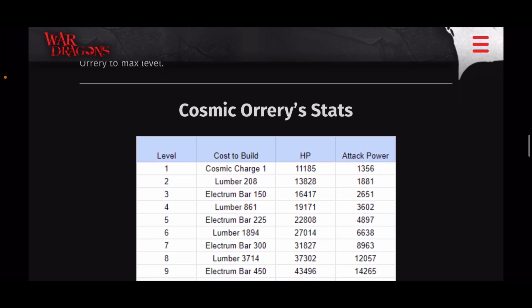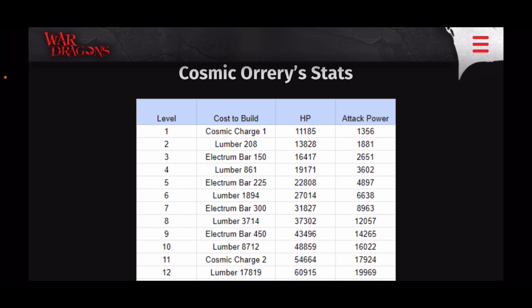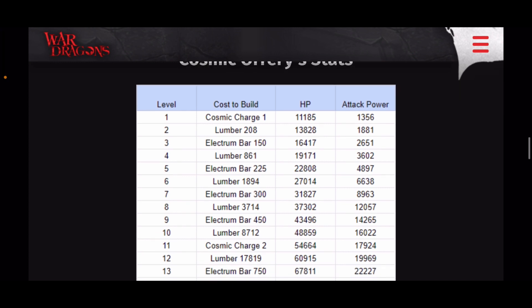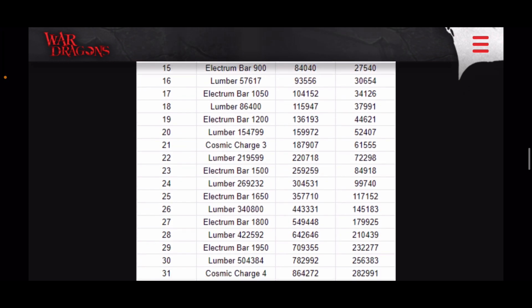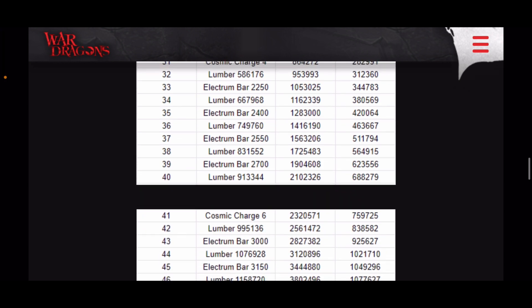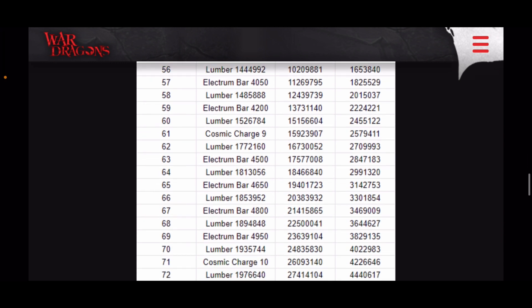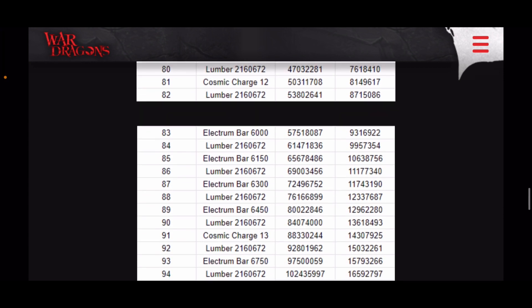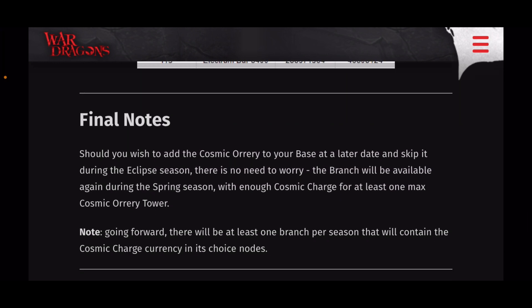How do you upgrade the tower? This is the kicker — it has a new resource, but not for the entire leveling process. It has a mix of electrum bars and Cosmic Charge. Level one requires one Cosmic Charge, then you'll do lumber and electrum bar upgrades, and it will rotate until level 11. So every 10th level will use Cosmic Charge: Cosmic Charge 2 at the next milestone, then Cosmic Charge 3 ten levels later. We do know that if you get the full branch you can get one tower all the way to max, so if you're not at end game you don't need the full branch — completing half of it to the first key will likely give you all you need.